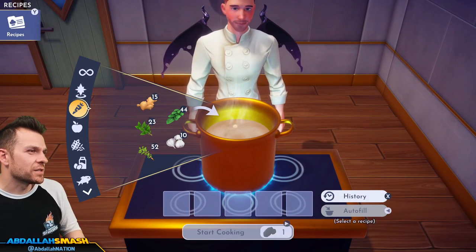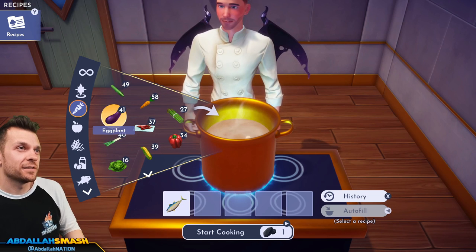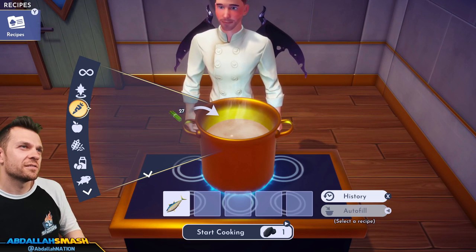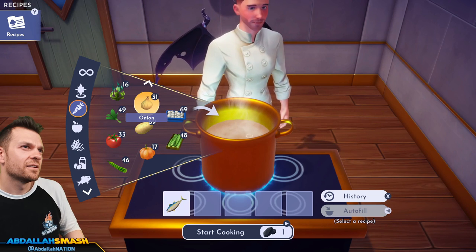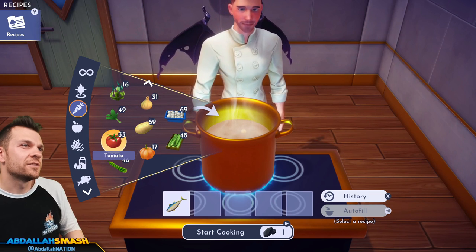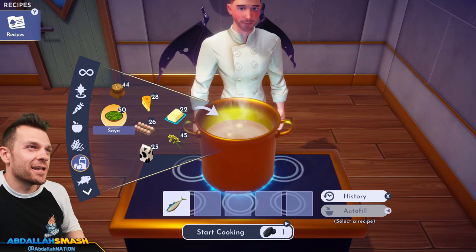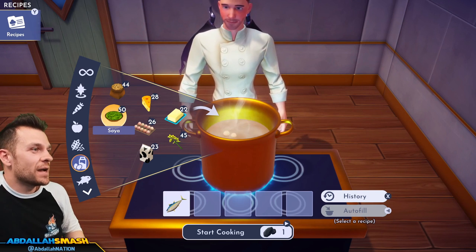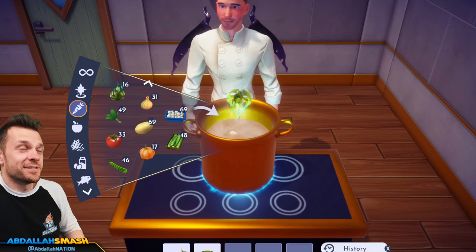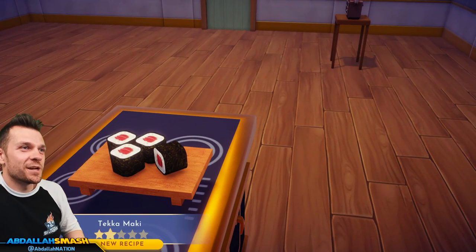Tekamaki: tuna, soya, seaweed, and rice. We never used soya for anything — it's useless! Where is it? It's like soybeans. Tekamaki — love it! Shows how thoughtful they were with designing these recipes.